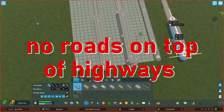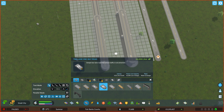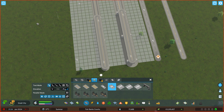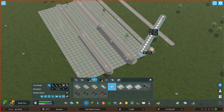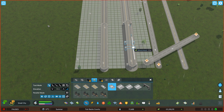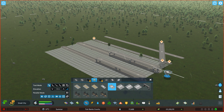You can't build on top of highways, which is very sad because in so many real-life settings that I know about, there are highways on top of other highways. So you won't be able to build that. Obviously you can cross these — that's not an issue.